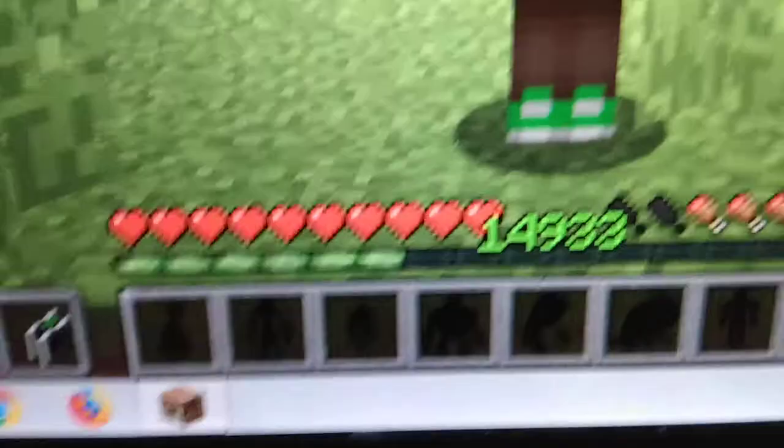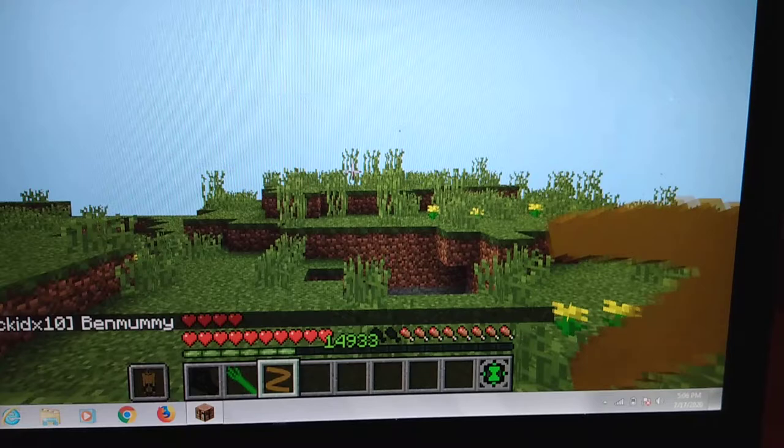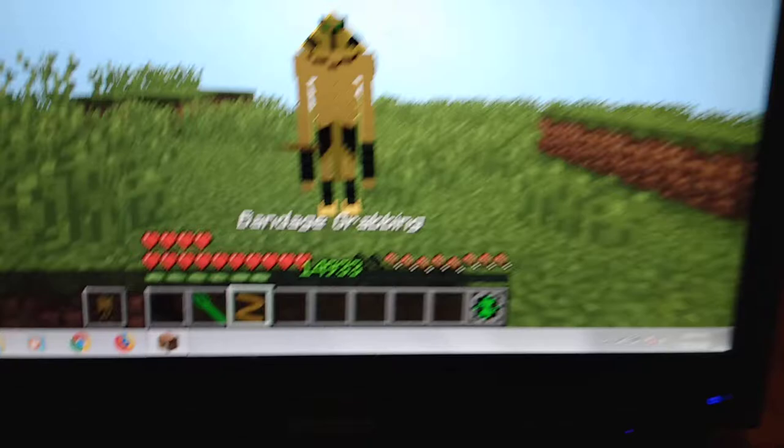Next one is Ben Mummy. Ben Mummy's three abilities are punch, grapple, and — let me check — bandage grappling.